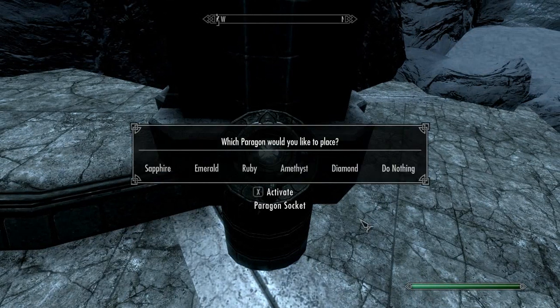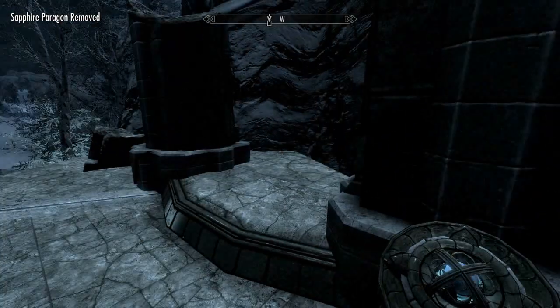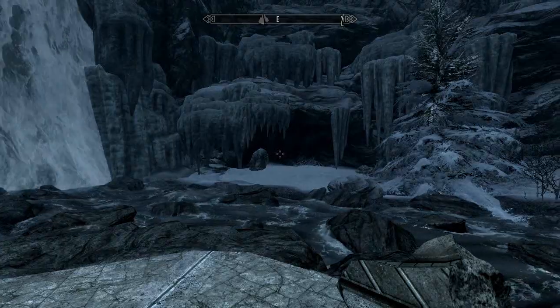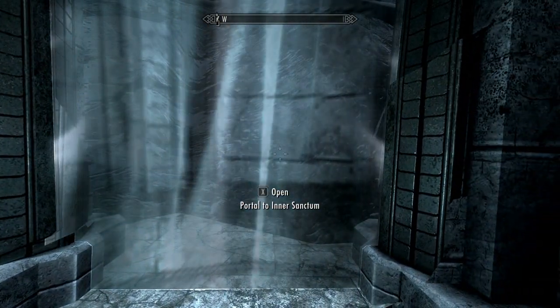So we can click on this and select which one we want to put in. Let's just go from left to right — Sapphire. This creates a portal to an area you wouldn't otherwise be able to get to, and apparently there is some booty there. So let's check this one out.